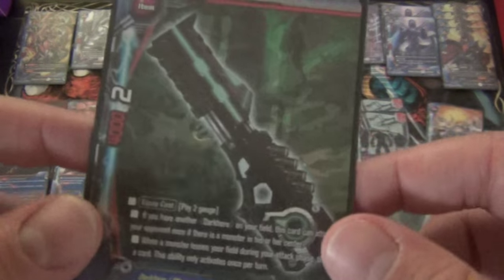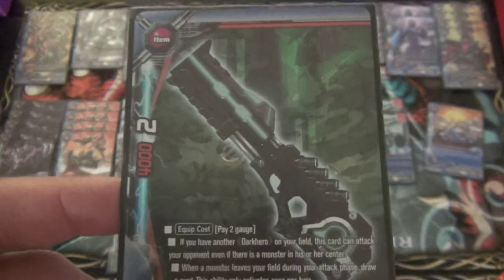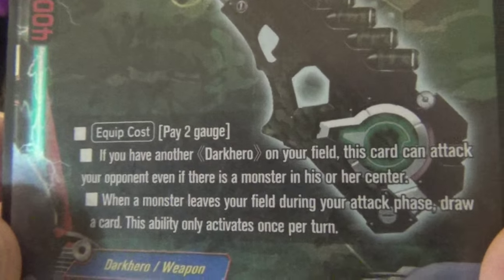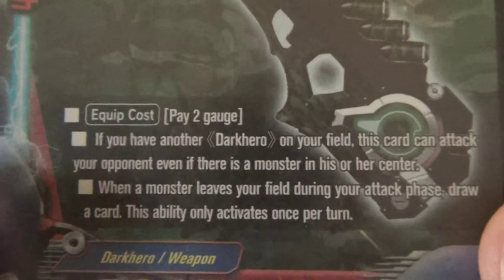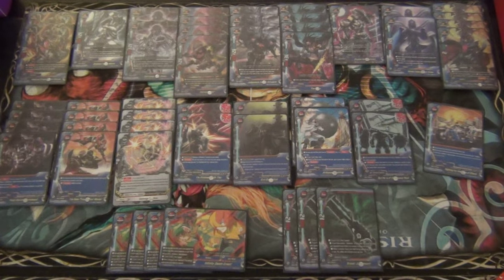Next we have three copies of Sneak Judgment. This is a pretty good backup item - Mukuro obviously being the item you want to go into almost every time. As a backup, Sneak Judgment is a 4 with 2 critical. Equip cost is 2 gauge. If you have another Dark Hero on your field, this card can attack your opponent even if there's a monster in the center. When a monster leaves your field during the attack phase, draw a card - this ability activates once per turn. It's another Shadow Dive, but you've got to remember you need another Dark Hero on the field for it to have Shadow Dive. It's a little expensive and makes me want to lean towards the sword - which has 6k clearing power and 3 critical - but if you have Shadow Dive, what do you need clearing power for?